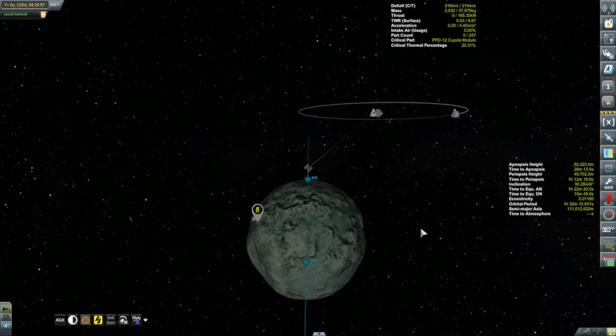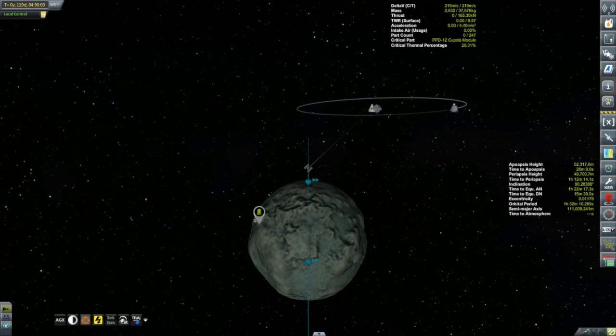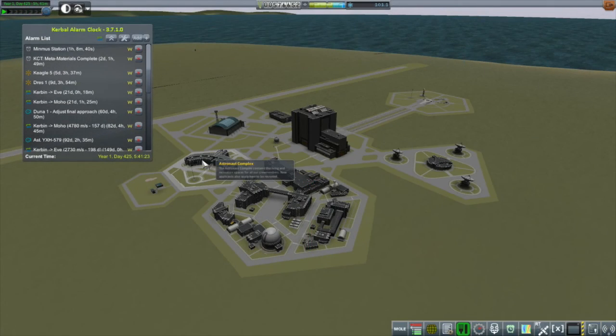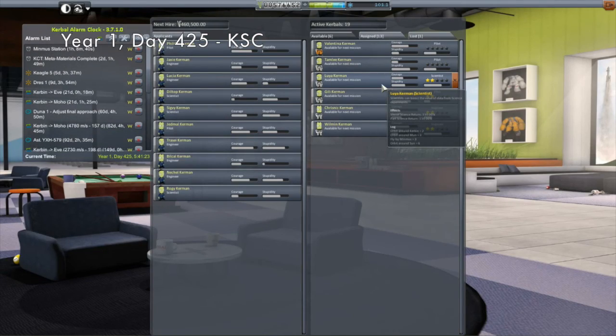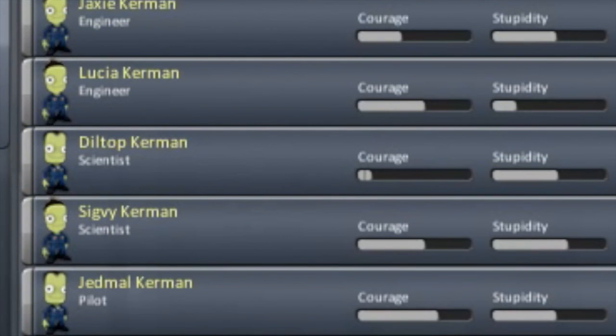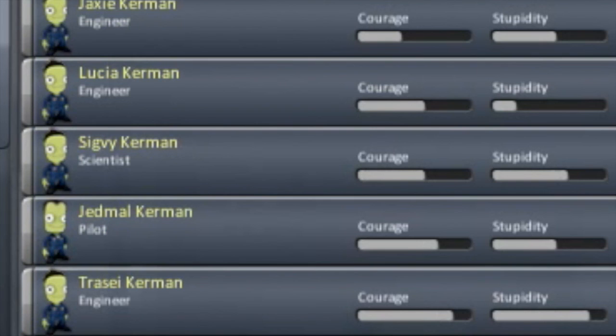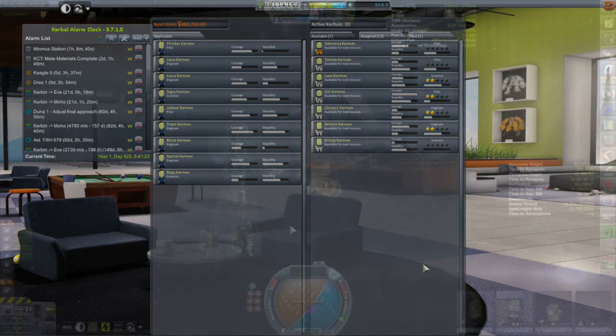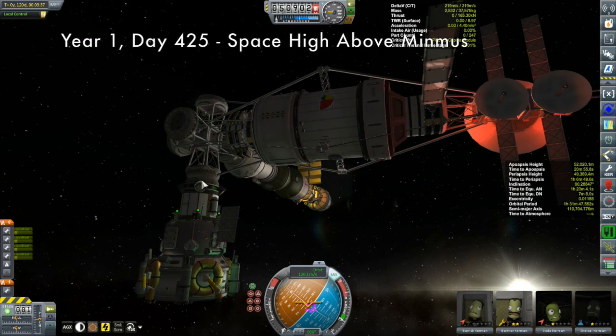There is a TMA-8 — a Tycho Magnetic Anomaly — that I want to visit on the surface of Minmus. Checking the map, it looks like it's still going to be a couple of hours away as Minmus rotates. That gave me enough time to pop back to the Kerbal Space Center, because as always I seem to be short on scientists and engineers. I hired Dill Top here — he's going to be on his way to Eve as the second scientist, and it costs 460,500 Kerbucks to hire him.